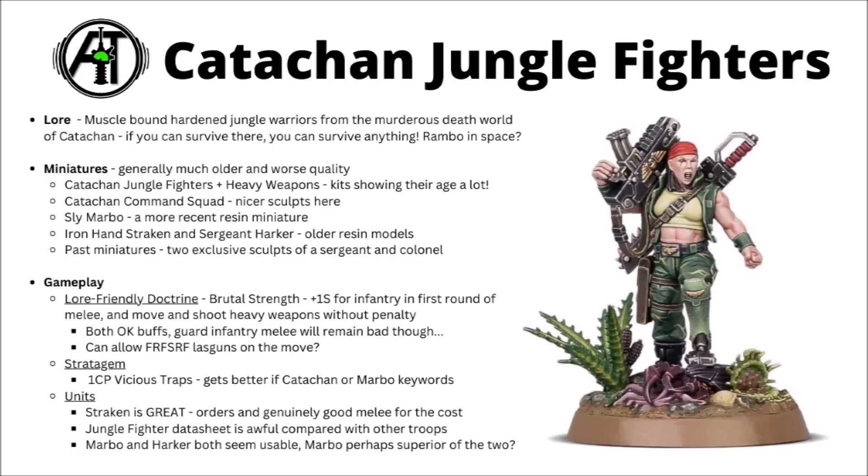Units-wise, it's a bit of a mixed bag. Ironhand Straken in particular looks absolutely great at the moment — he gives out two orders like a Castellan does, but for just 25 points more than the Castellan he's a lot harder to kill, and his close combat boost is absolutely monstrous, genuinely hitting very hard for the cost at 75 points. It's even better if you give him his Warlord traits. On the flip side, the Jungle Fighter Troops datasheet is just absolutely awful compared with the other troops — easily the worst of the bunch, with very limited options, a very weak melee buff, and only two flamers, passing up the opportunity to take plasma and melter guns. Marbo looks really quite fun and pretty destructive for 50 points, hunting down enemy infantry or characters and being a nuisance to deal with. If you fancy an army of roided-out mini Rambos, booby-trapping the terrain and burning the enemy out with fire, then Catachans might be for you.